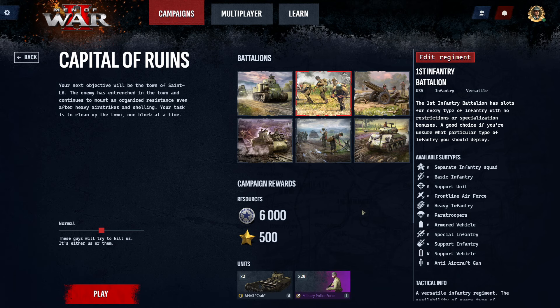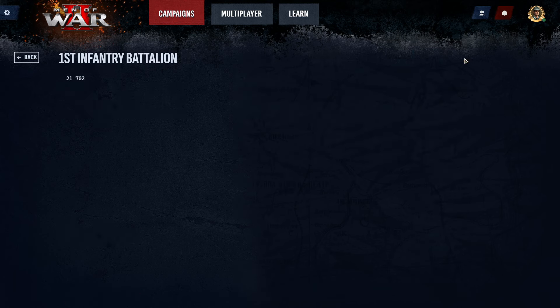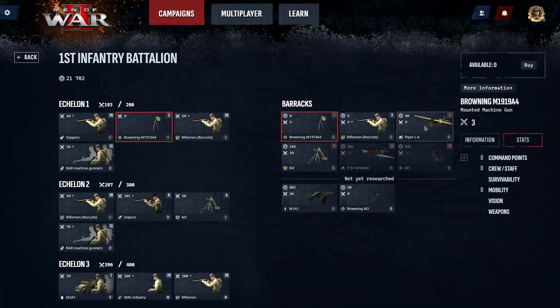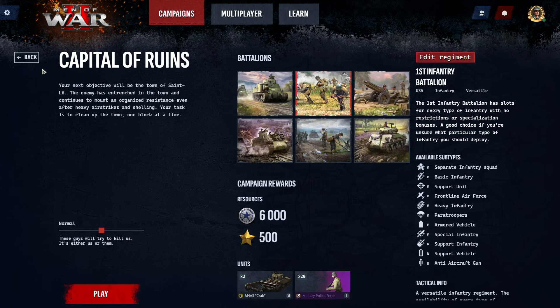If we jump back to the main menu and go back into the mission setup for Capital of Ruins, you can edit your regiment. This is where you're going to do your research through the tech tree and spend your dollars. I've got $21,700 at the top left. For example, if I didn't want to use a browning, I could switch out for a Piper L4. It all depends on what you've got researched — you could eventually get the browning M2 or the M1A1 in this mission. It takes your XP through the tech tree.